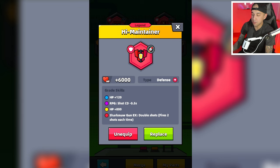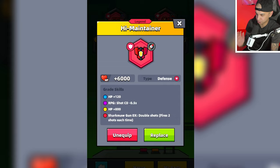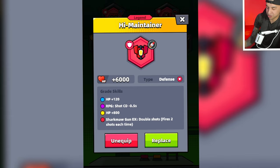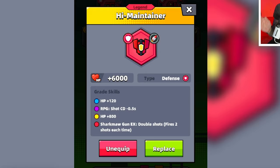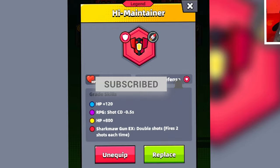The Sharkma Gun with the High Maintainer Tech part is really fun, in my opinion. It essentially deals double the damage, which can be very effective in certain situations — especially vertical chapters when you're farming kills, and maybe against bosses since it fires at a single target. I do like the red High Maintainer Tech part; we'll have to test it out in Ender's Echo as well. If you want to see that, make sure to like and subscribe. Thank you so much for watching.